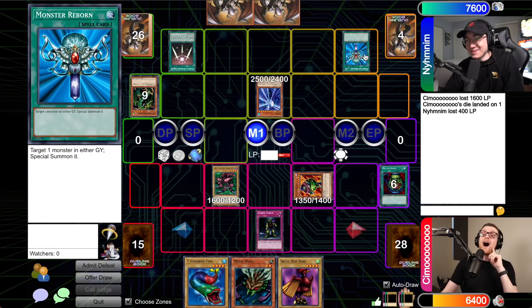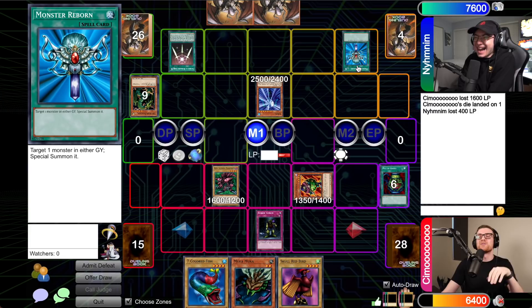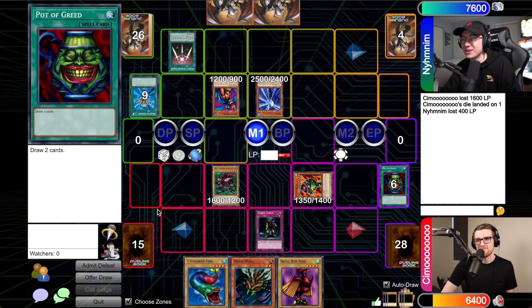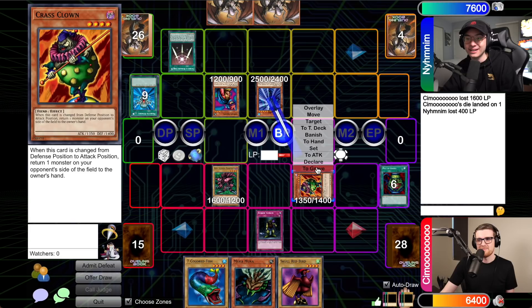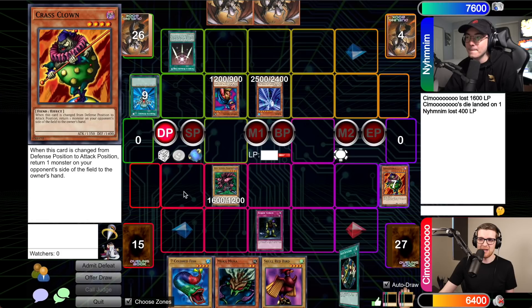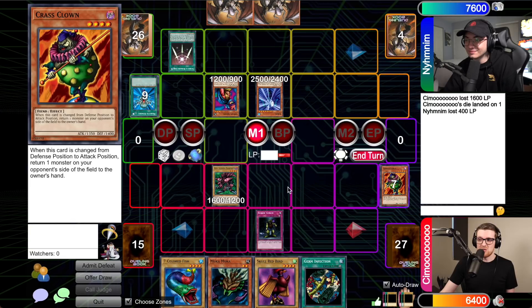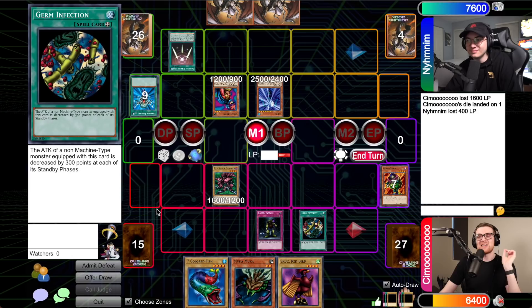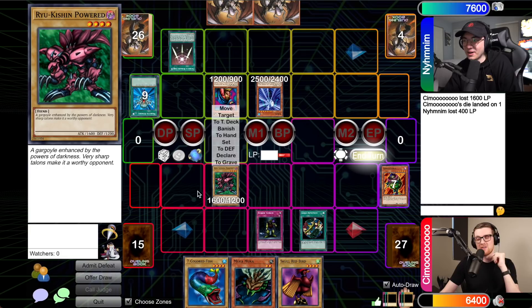Drawing — I'll set and throw it to you. Drawing for turn, standby phase. I'll pitch Thunder Dragon for another Thunder Dragon off the deck. I'm going to activate Swords of Revealing Light — really wishing you didn't have anything to stop this. It's my Crass Clown! You can still get the effect but you're not going to change it because you're not going to attack. I'm going to activate Monster Reborn — targeting my Dream Clown! Going to battle phase — Suijin into your Crass Clown. I can't change Dream Clown's position this turn, but next turn it's going to start dealing with your board.